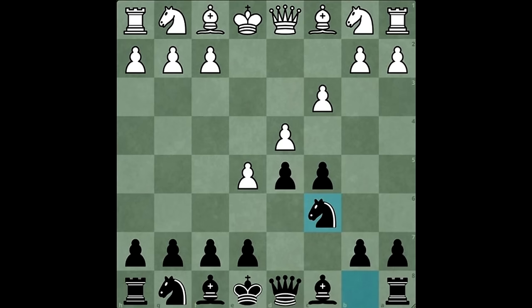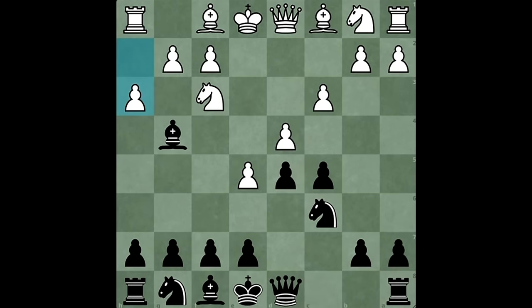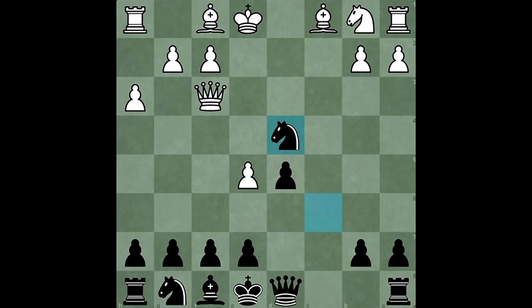The move is Nc6, putting pressure on D4, and white responds with the move Nf3. But Bishop G4 pins the knight to the queen. The threat is simple: if white were to play a normal-looking move like H3 — a blunder — Bishop takes F3 forces the queen away from her original square, and the party on the D4 square begins. Takes, takes, and Knight takes destroys white's center, wins a pawn, and threatens the queen.